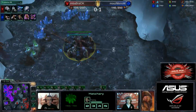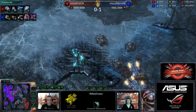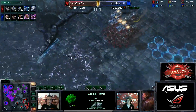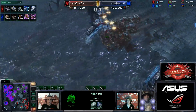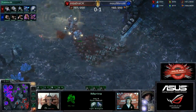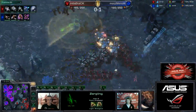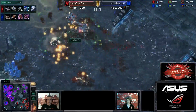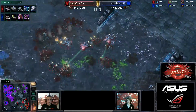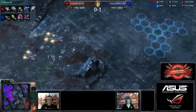Bratok is looking really, really strong at this point — he's taken a fourth base of his own now and can very easily take a fifth as well. He is so far ahead right now. 2-1 upgrades, plus-two armor near completion at about 60%, plus-two attack for the tanks as well. Now he's going to go for Moro's other fourth base. Moro really does not have a lot — he lost a lot of mutalisks, which were his prime damage dealers with the upgrades. Bratok has now taken a lot of control of the map and actually reduced creep spread significantly too.